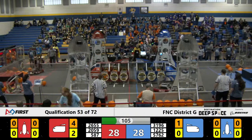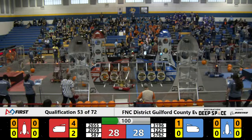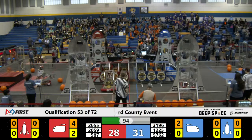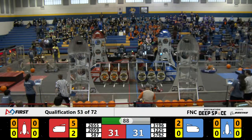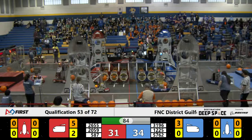5762 grabs a piece of cargo from the ground and heads over to that blue alliance cargo ship. 3196 has a piece of cargo but gets pushed out of the way as 2655 plays good defense. Bot 587 adds some cargo to the red alliance cargo ship as their teammate 2059 tries to pick up more, with bot 1225 playing defense for the blue alliance.